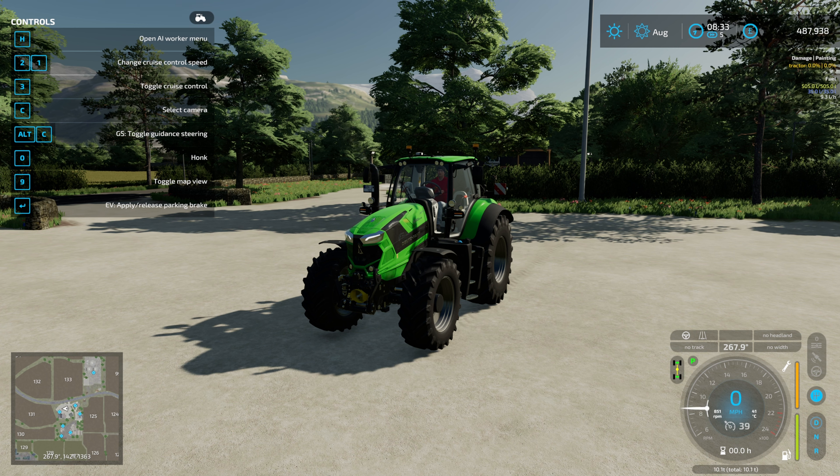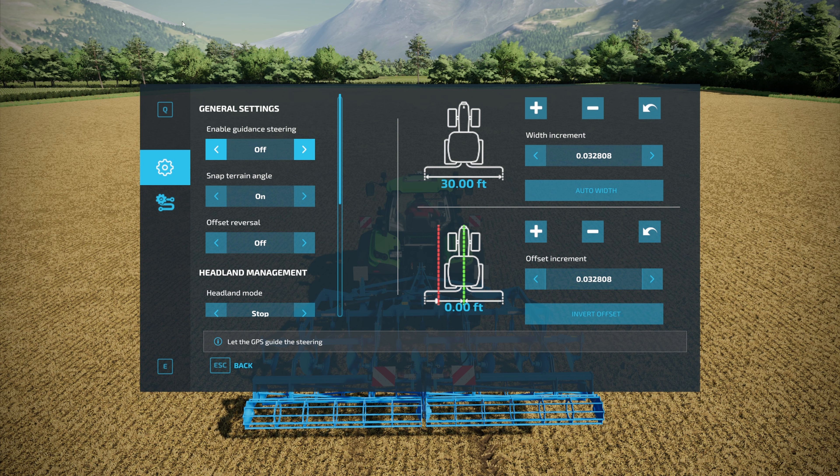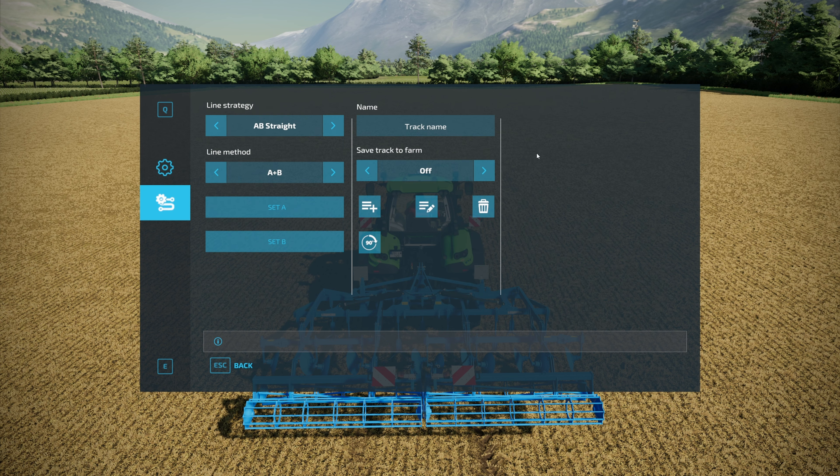I'm going to grab an implement and head over to a field to get it quickly set up. This is not a full tutorial — I'm just comparing the different GPS options available. The first thing to do is hit Alt+C to turn it on — you can see the satellite icon comes on. The row counter is above the steering wheel, and the indicator below it tells you when it's actually active. Pressing Control+S opens up the Guidance Steering menu.